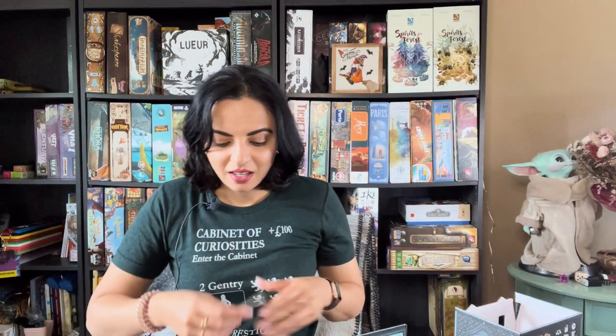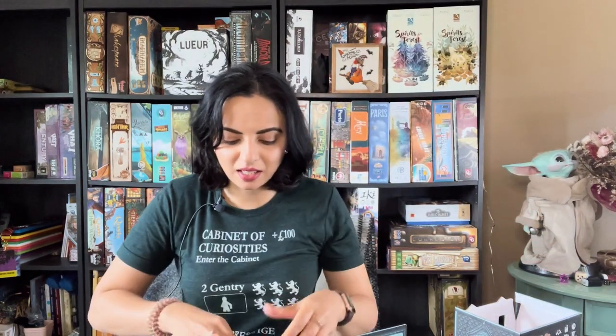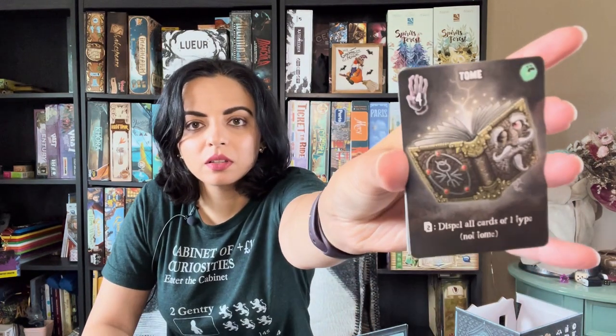There's a mirror, a clock, a jack-o-lantern — as you can see, it's a very Halloween-esque game. There's a cat card, which of course we love, and a toe card, and witch's brew.